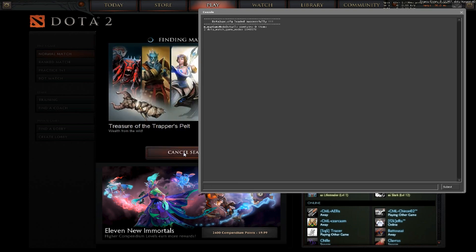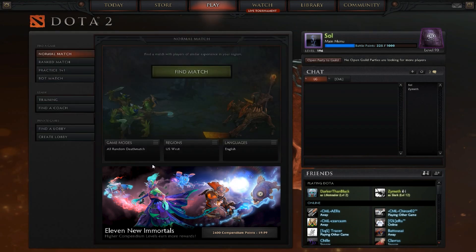Hit enter, and cancel the search, close the console, cancel the search — and you'll see right there: there's the All Random Team Deathmatch mode.